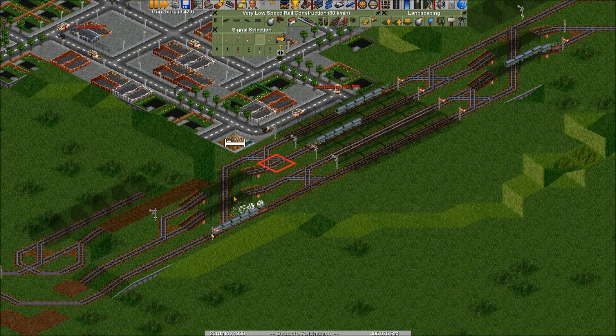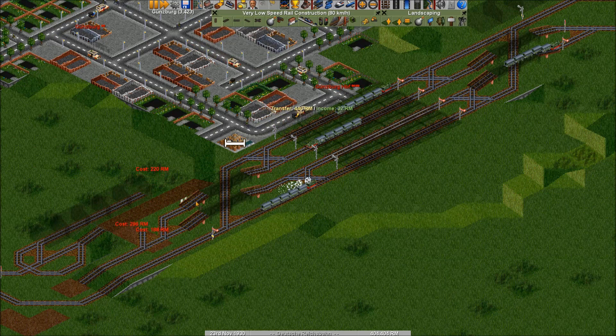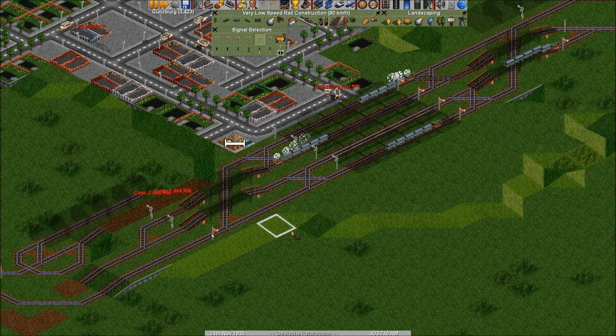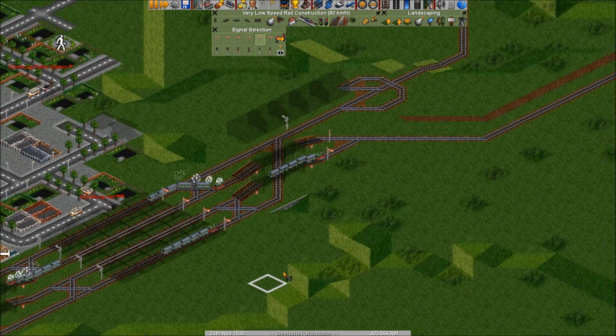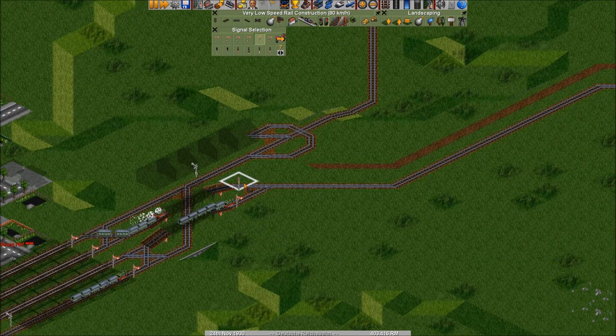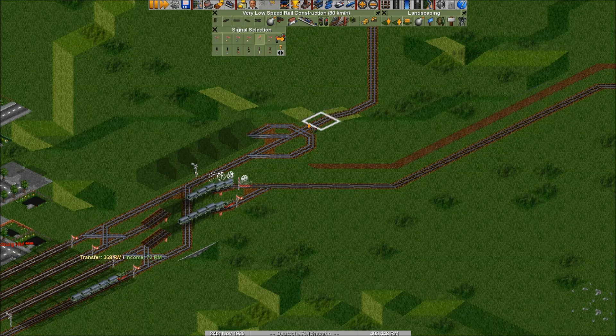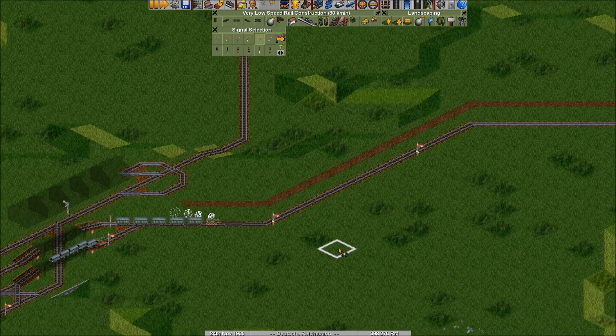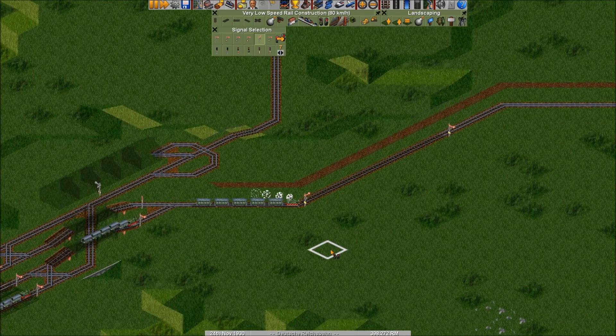I actually move this a little bit further forward so I can put some signals in here. This is the departure track so I want it like this, and we can put in some additional signals right there.